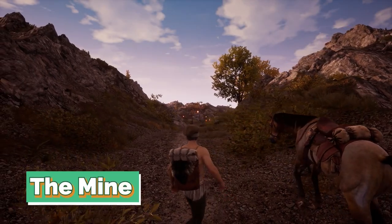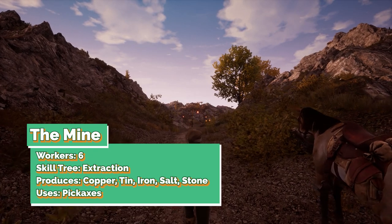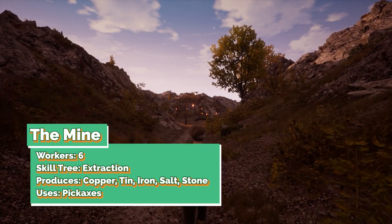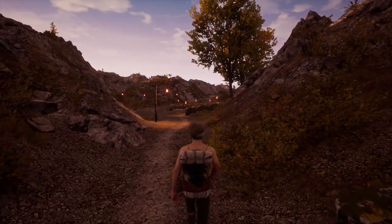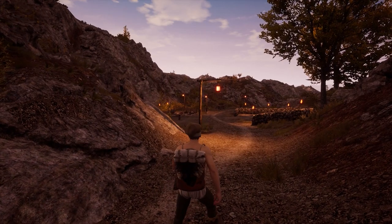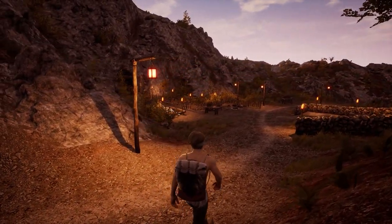The mine is the final unlock in the building knowledge tree. This building will use pickaxes to produce copper ore, iron ore, tin ore, salt, and stone. The mine will have maximum usefulness once unlocked and can employ a total of 6 workers using the extraction skill tree.